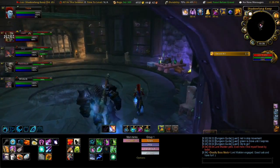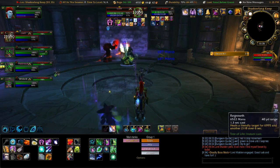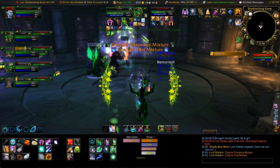The fourth boss in Shadowfang Keep is Lord Walden, who is a crazy alchemist. He does a couple of different things, and this fight mostly revolves around just staying out of the bad and not making life harder on your healer.